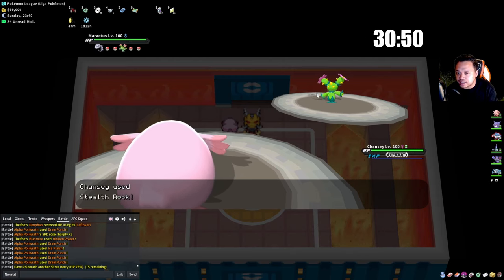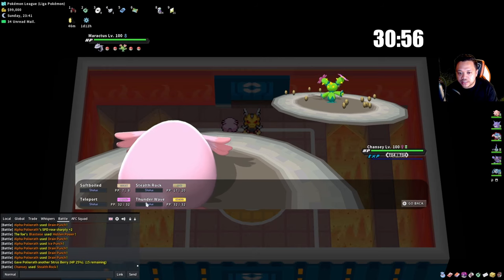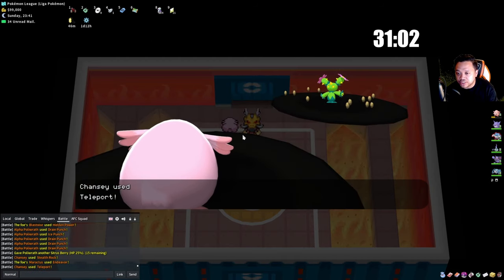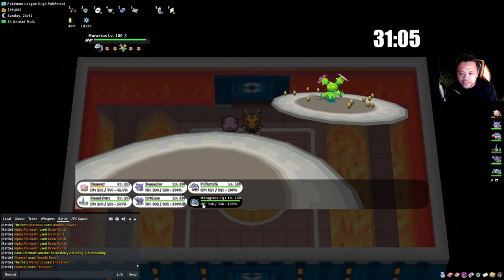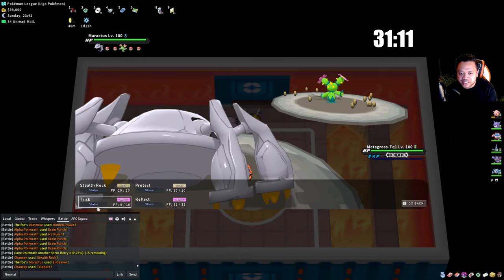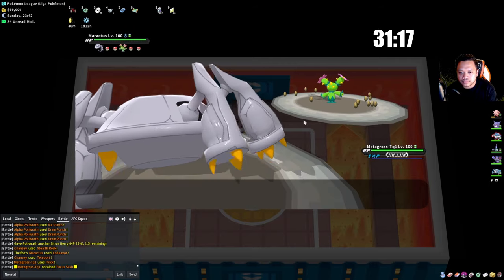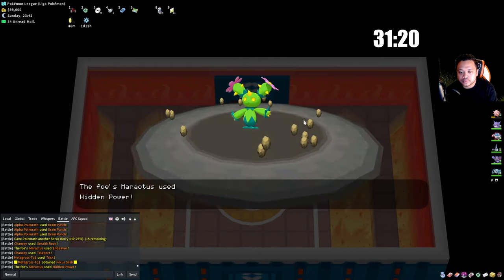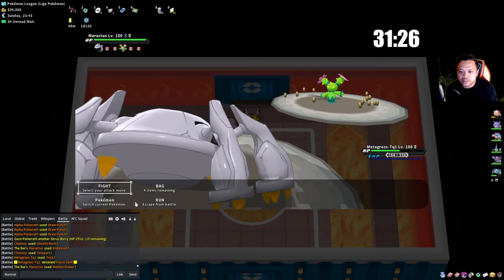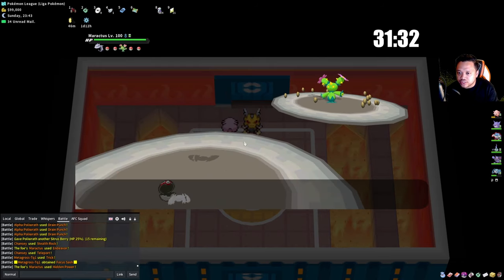He leads with Steelix — not a physical fighting type, so we stay in and click Stealth Rock. He's either going to Earthquake or switch into a fighting type. He goes into Maractus — so he might not have a fighting type. Maractus is a special attacker so I'll just Teleport immediately. He uses Endeavor — look at how much damage that does. I'm going Metagross to Trick.